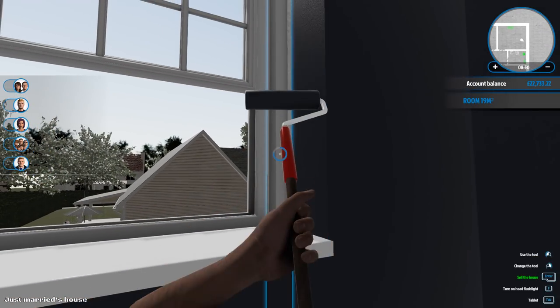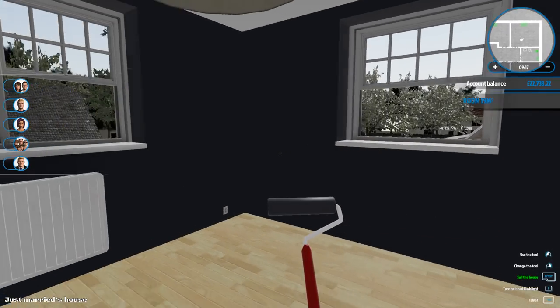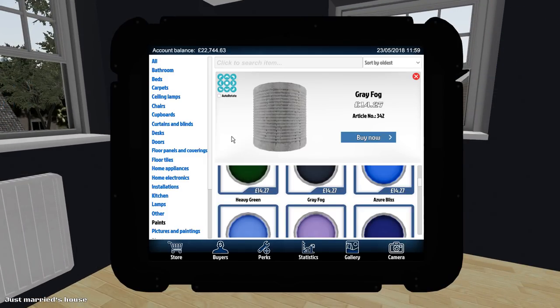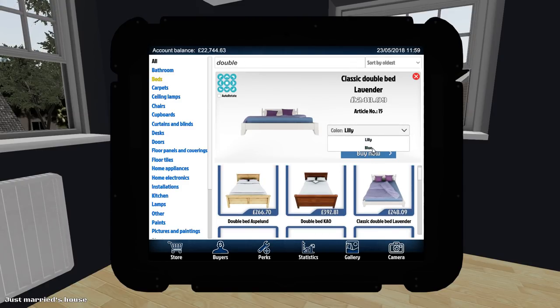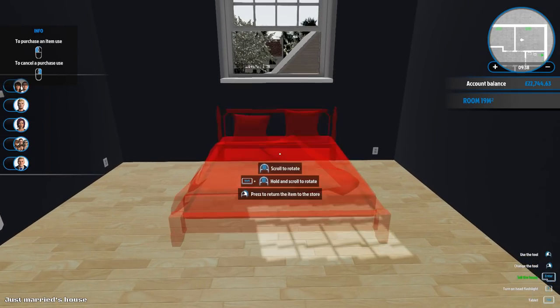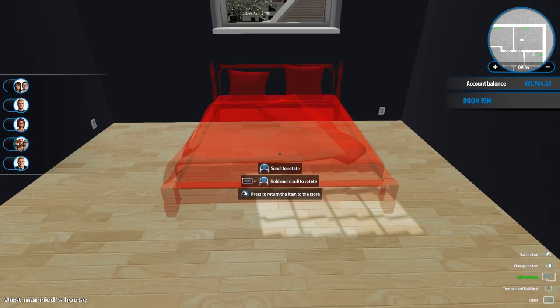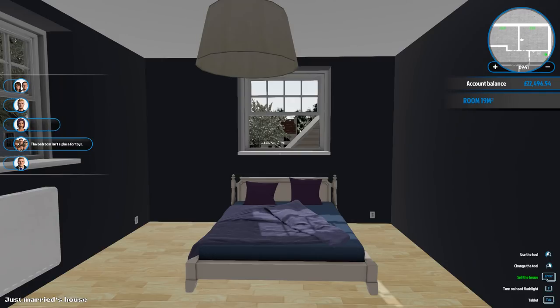We're going to go doing this because downstairs I've done it a little bit different. Is that the whole room? I think it is. Let's sell this paint. Let's get a nice double bed - we have to go back to the all section. Double bed, let's get the lavender one. We're going to stick with lily and have it underneath the window. That's not ideal because of drafts - you can catch colds from a draft - but it's a game and I don't really care about the people as long as they're paying me a load of money.